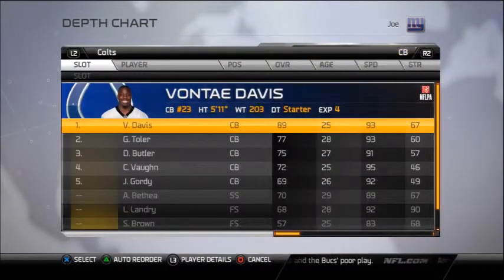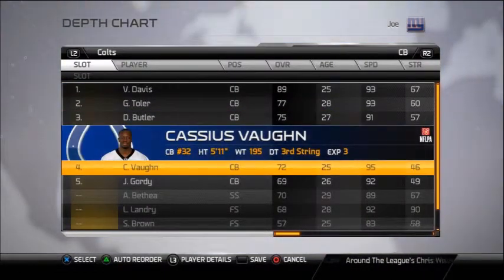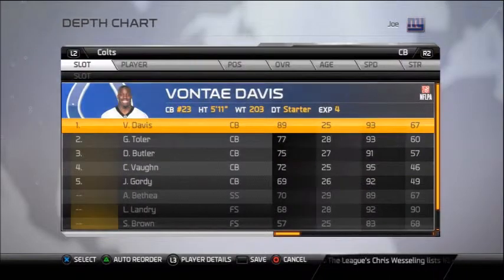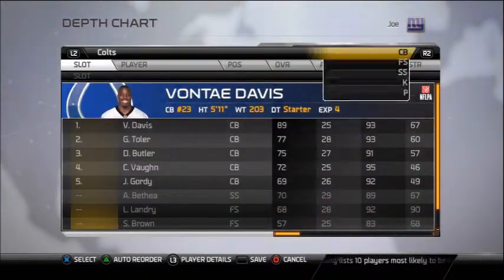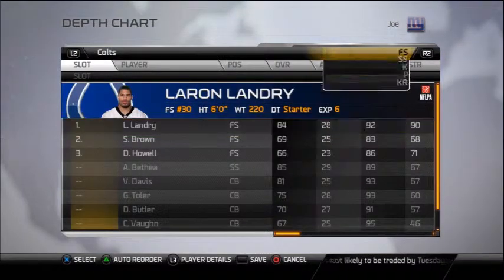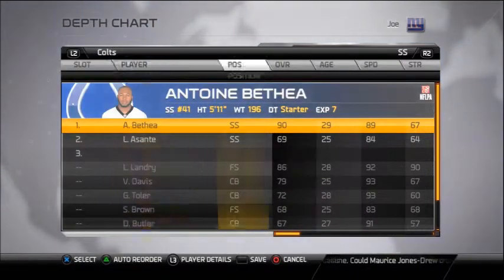At the cornerback position, we've got Vontae Davis, Greg Toler, Butler, and Cassie LeVon. Nothing to change here — nobody's injured. This is pretty much the cornerback setup. At the free safety position, we've got LaVon Landry. He's pretty much a heavy hitter and a great tackler. So the safety positions are pretty much set up.